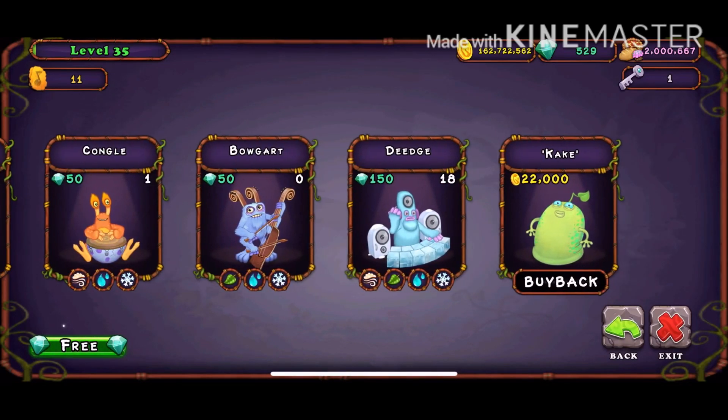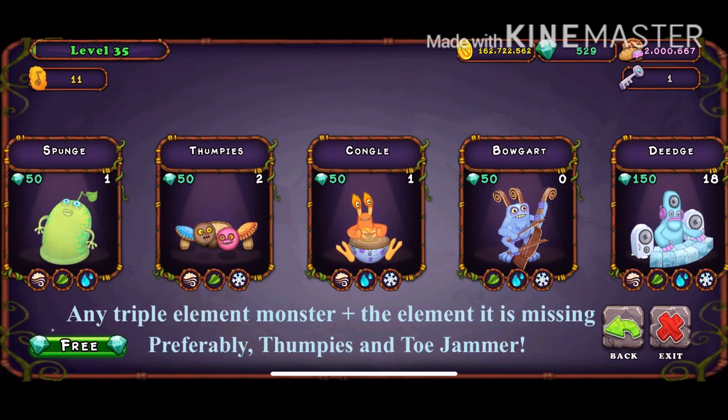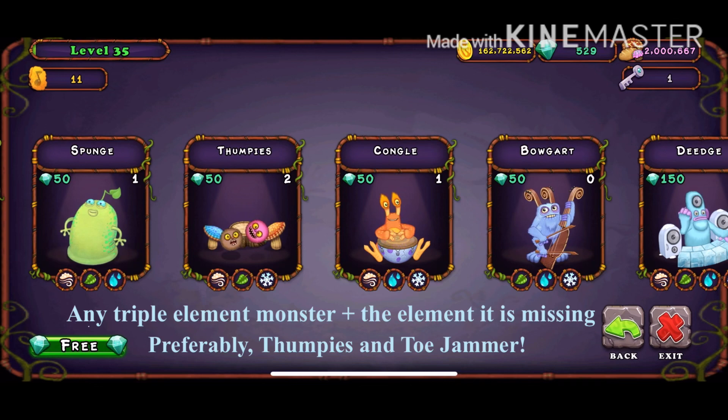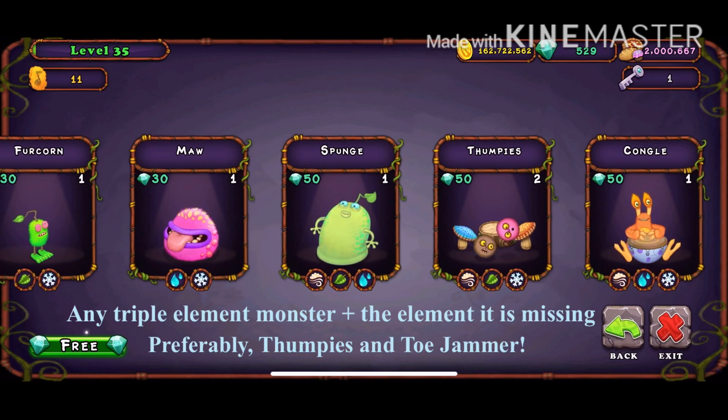Basically, you get any triple element monster and you have to breed it with the element that it's missing. So if you do Bogart, you would have to breed it with Tweedle. If you do Congo, you have to breed it with Potbelly. If you do Thumpys, you have to breed it with ToeJammer, and if you do Sponge, you have to breed it with Mamat.